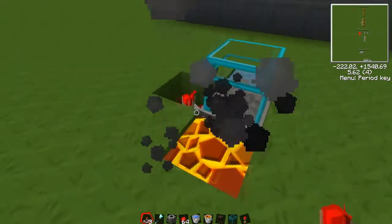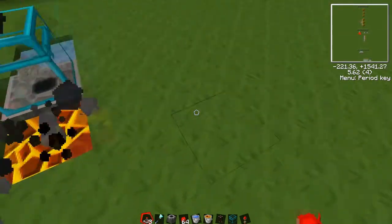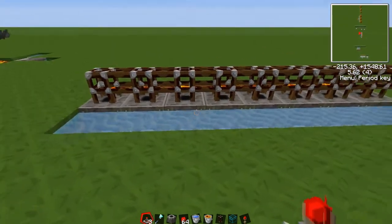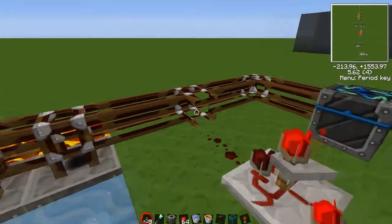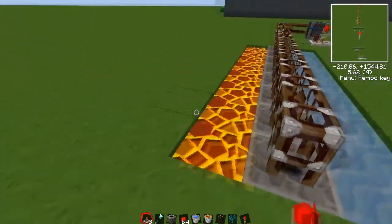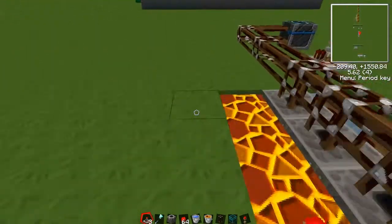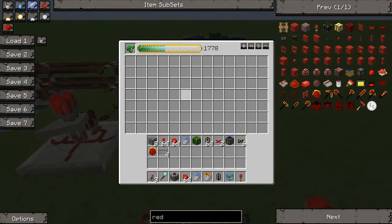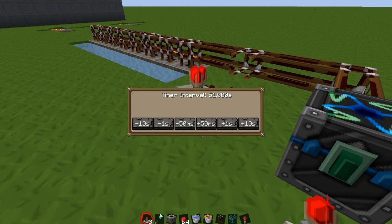Such as this one here — this is using redstone tubes as a trigger for all of them. You could loop this round as many times as you want, put another row on here. You could have it feeding into a collector, and if I switch this on — set it to about 850 — there you go.